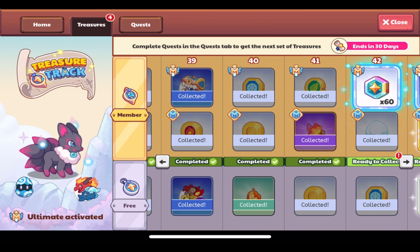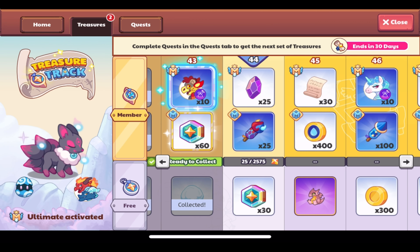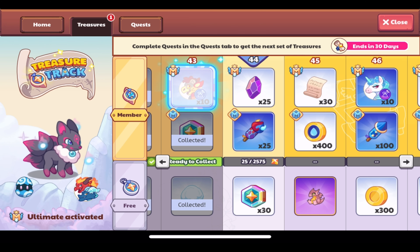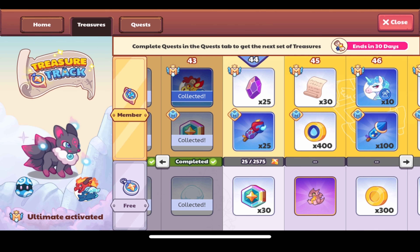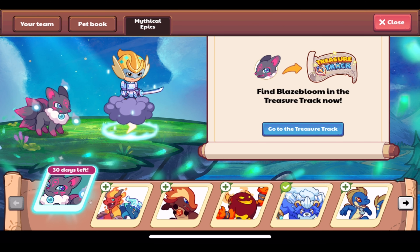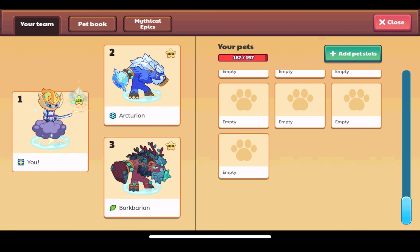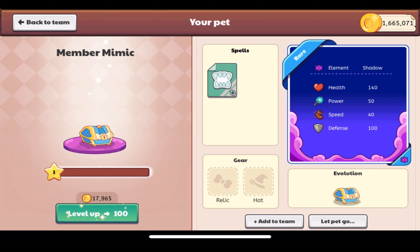We still have 30 days left in this Treasure Track. More snowballs, magic coins, and morph marble Farias. Let's go check out our new things. We have the member mimic pet, which was originally released in the Season 9 ultimate member box — it's still ultimate members only here, but it's available for everyone to rescue in the Dragon Isle and Shipwreck Shore.